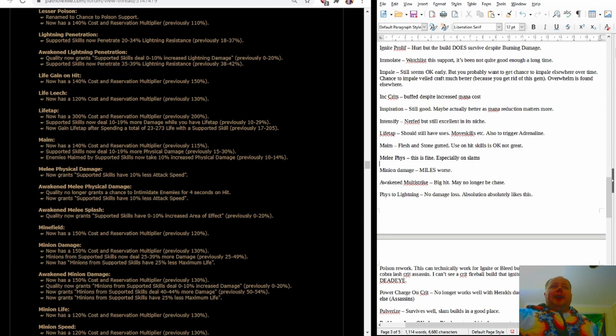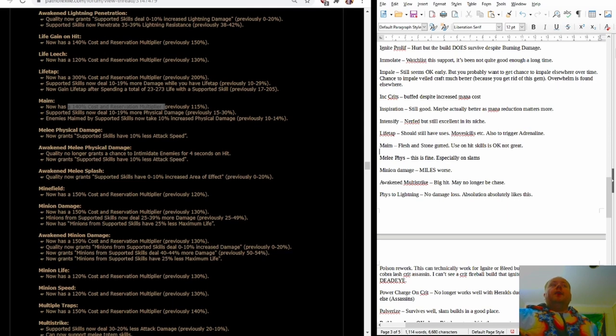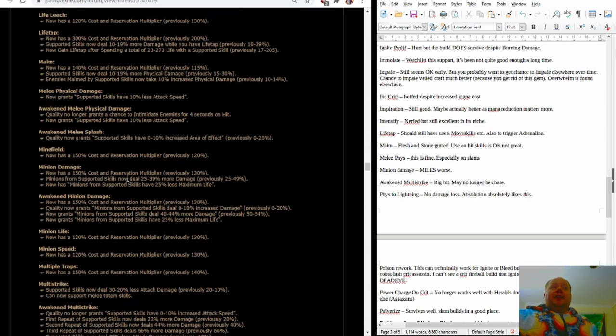Maim linked to Flesh and Stone has been gutted by the increased reservation modifier, but its use on hit skills is just okay without being great. Melee Physical Damage is still doing a lot of damage and is taking the 10% less attack speed — bad, but still a perfectly fine support gem, and especially good on slams. Minion Damage is looking like it's in a really bad place now — the 25% less maximum life is too much, and it's only giving 39% more damage with a huge cost and reservation multiplier. This is probably a package of changes that renders Minion Damage in a really bad place.